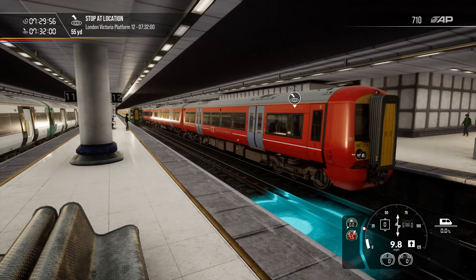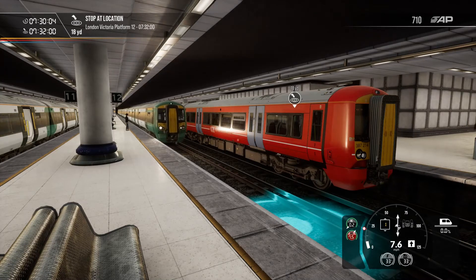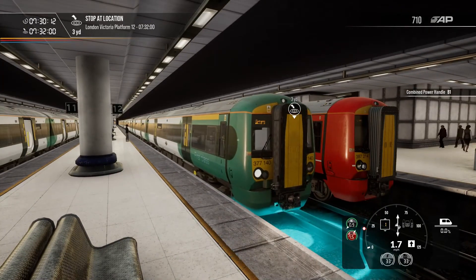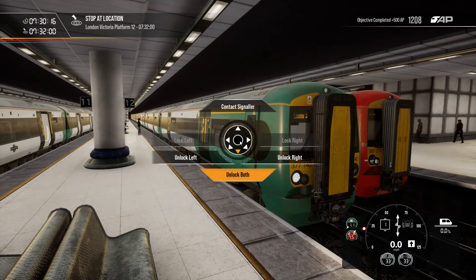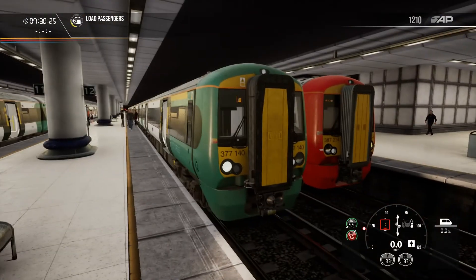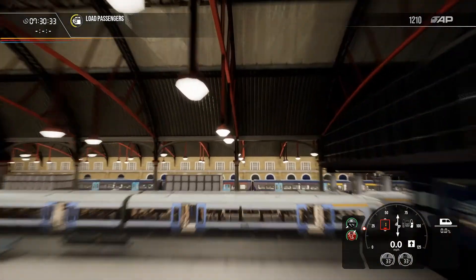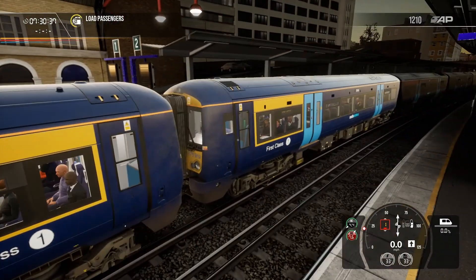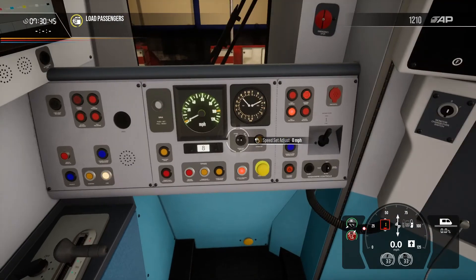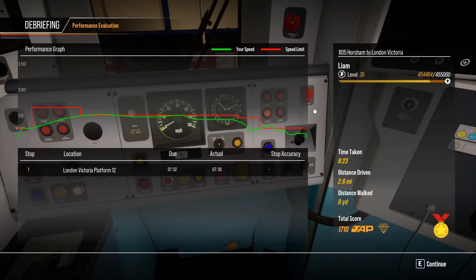Almost there and we're ahead of schedule. Excellent. If you're wondering, these trains - like the 377, 375, and 387 - are classified as Electrostar fleets. They're technically part of the same family but do have one or two specific differences. For example, in the 377 they actually have a speed adjuster, but for some reason I can't really use it. It's just saying I have a gold medal to add to the collection.